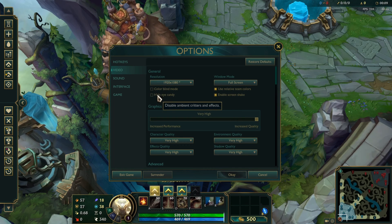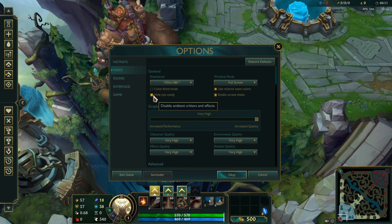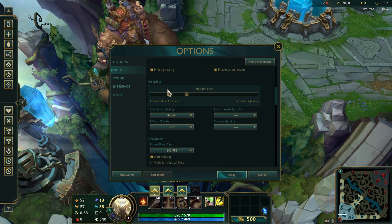Next, lower your graphics by dragging this bar. You can also pick different qualities for each graphic option from here. Experiment a bit to find what works best for you.